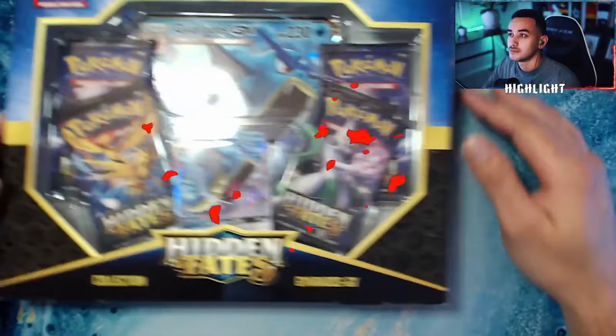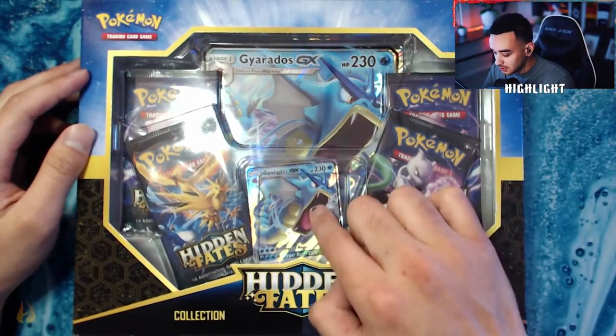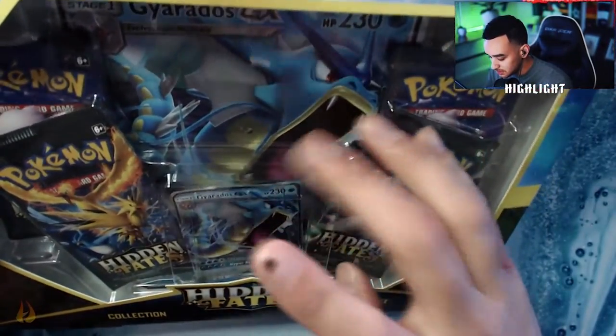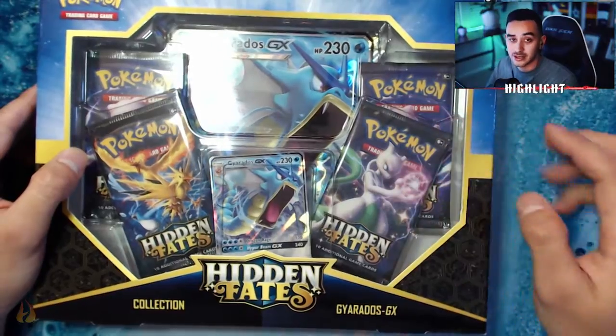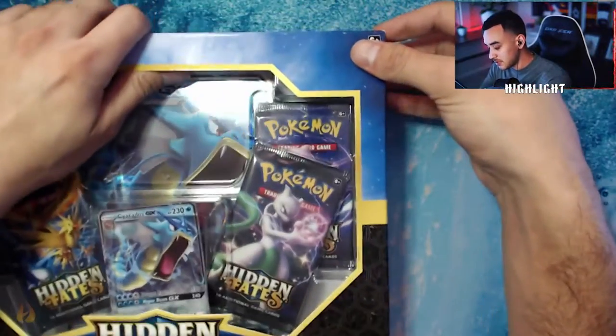Alright, here we go. We got the Hidden Fates GX box, we got the big GX card, the Gyarados promo — which is kind of out of place, which is weird, it's never like that — and then we got four packs right here to open up. Let's get right into this and rip this box open.